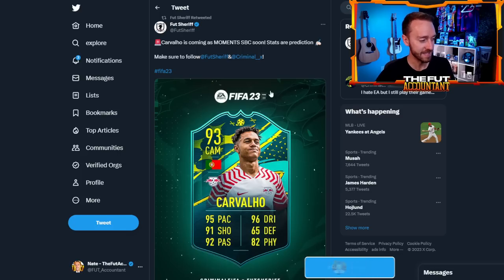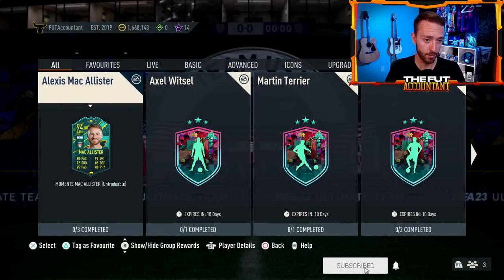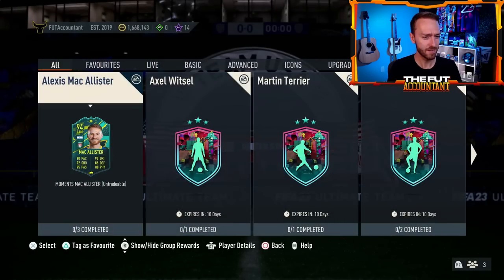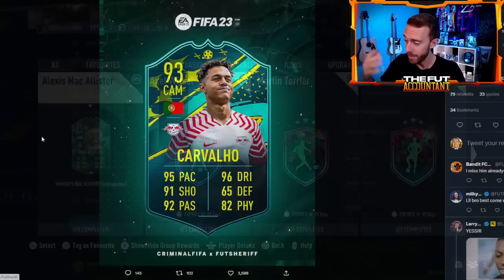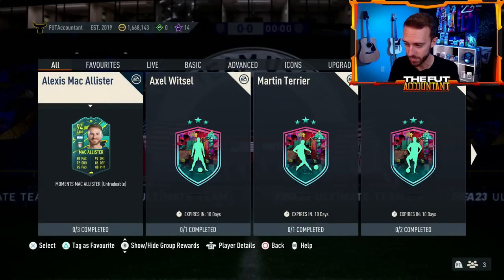Just like we saw with Alexis McAllister moving to Liverpool, even though this card shows a dynamic image, I would not expect to see a dynamic image on the card. It's got to be a pretty cheap card, hopefully with good stats and maybe some skill move or weak foot upgrades. EA did juice McAllister really well, and it seems like EA is starting off kind of small and easy with these transfer SBCs. We've got big names out there — Bellingham, Kunku, Messi — the list goes on. Maybe they'll release some of those a little bit later on.